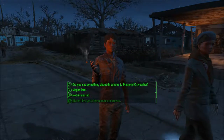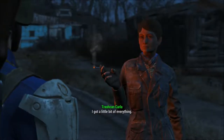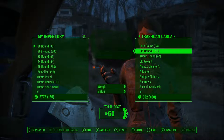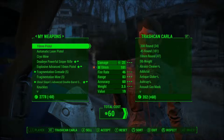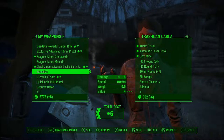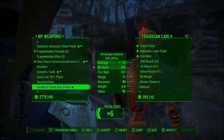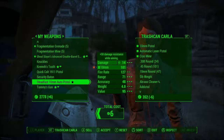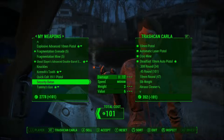Trading? Yep. Let's see what you have. I got a little bit of everything — that's always good. Let's sell off my stuff first. It's a security baton but I was planning on giving that to Kate, so I'll keep that for now. I'll sell this one though — that one I don't need.